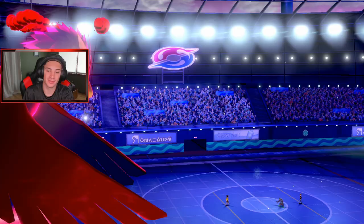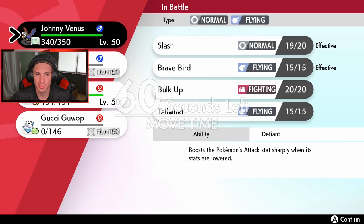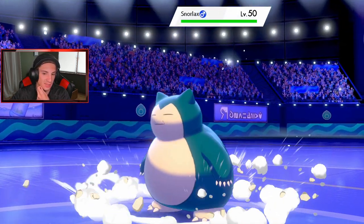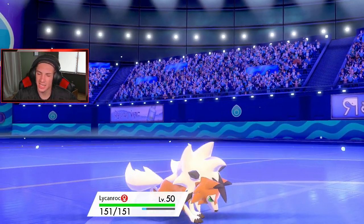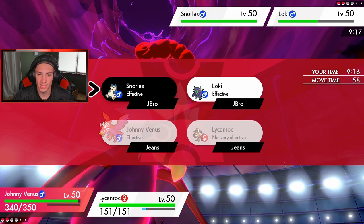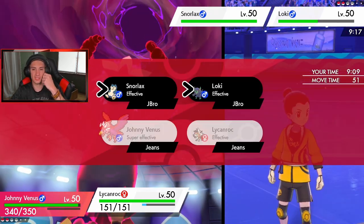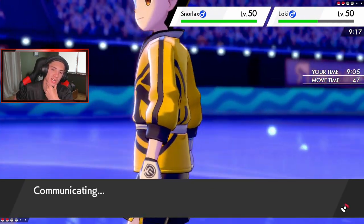We're going to get out Lycanroc — Lycanroc is pretty much guaranteed a move here unless this thing has Sucker Punch. We're chilling. Now I can start going for Airstreams and boosting Speed. This thing has Snorlax — he's going for the Laxy. And he's got a Dynamax hat, right? I'm definitely going for the Airstream because we get STAB. And then go for a Play Rough and just end this thing. I could go for a Rock Slide for STAB damage. I'm going to go for a Rock Slide.